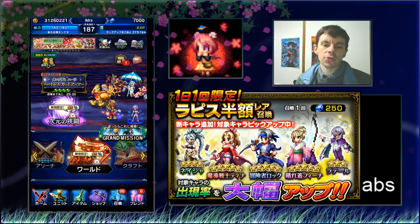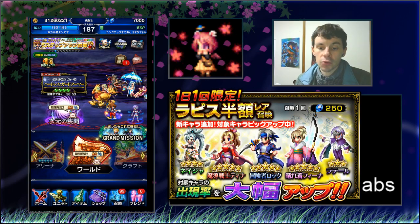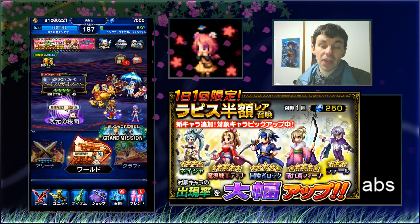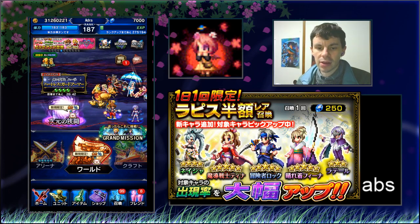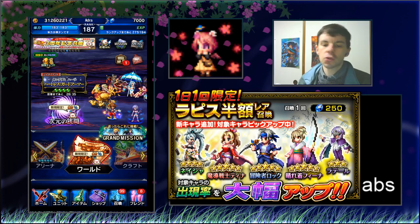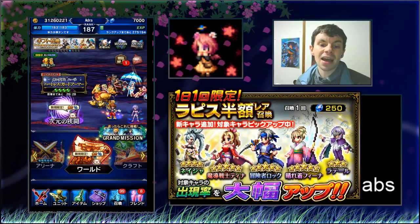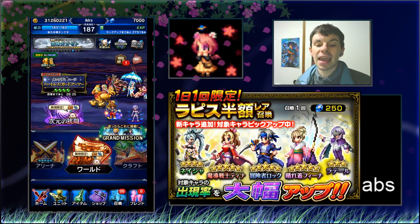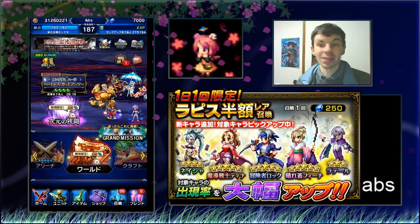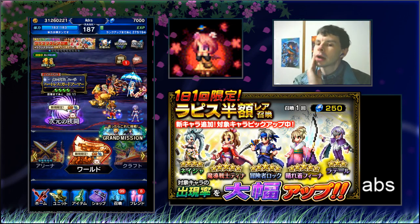His limit burst at max 7-star is a 6-hit 2,450% physical attack that debuffs water resistance 100% for 3 turns, and single-target 74% debuffs the enemy for all stats for 3 turns — pretty high debuffer. When his HP drops below 21%, he gets a two-turn buff upgrade: water resistance debuff goes to 120%, damage to 3,900%, and breaks the enemy 84% for all stats.